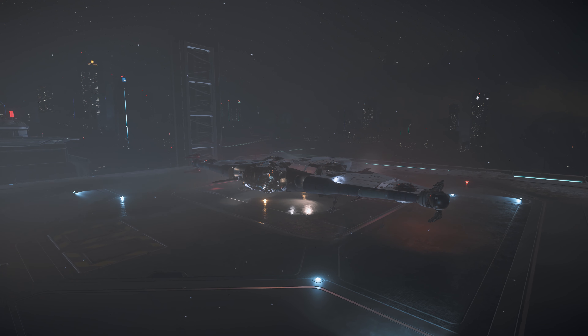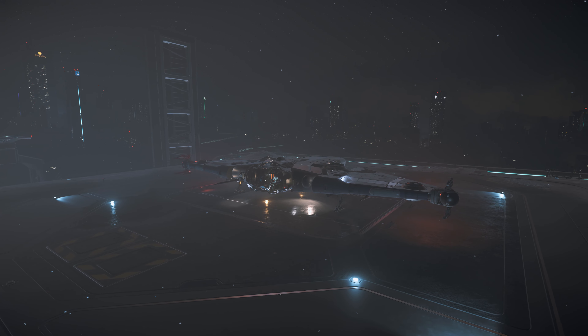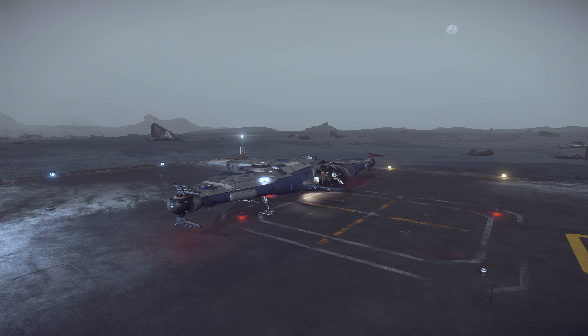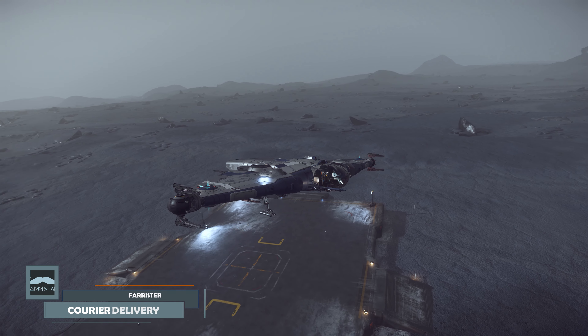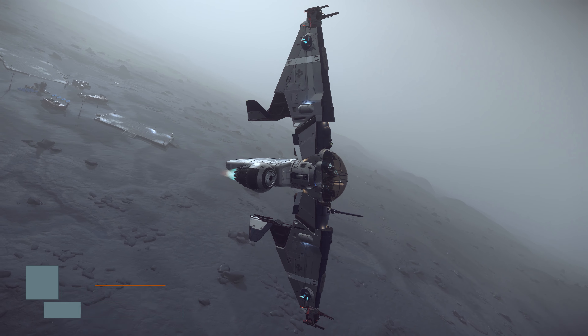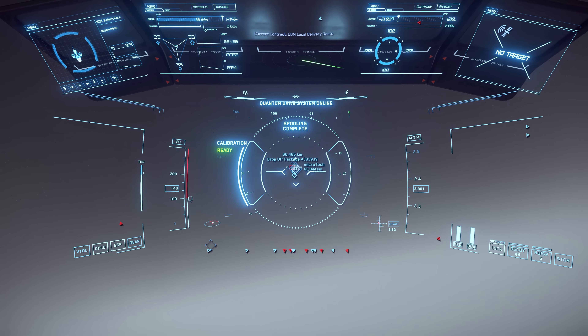For many of the starter ships in Star Citizen, the humble box delivery contracts can be amongst the most accessible ways to start earning a living in the game. This video marks a return to those humble roots, by dusting off one of the fun little ships and taking a contract. I'll provide a real time run-through of one of these delivery contracts, all the way from picking up the mission, to picking up the cargo, and delivering that to destination.